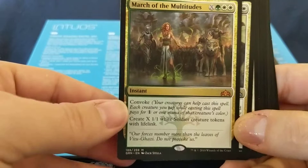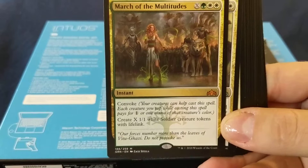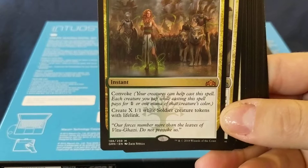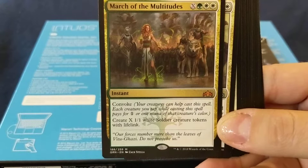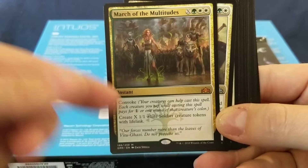March of the Multitudes is two white and a green, has Convoke — which means your creatures can help cast this spell. Each creature you tap while casting this spell pays for one colorless mana or one mana of that creature's color. Create X 1/1 white soldier creature tokens with lifelink. If you have multiple ones of these in your deck, you can tap those creatures to make more creatures — it kind of has a snowball effect.